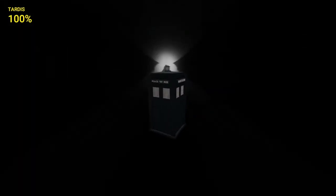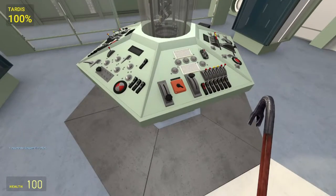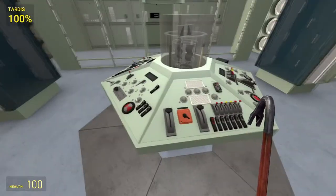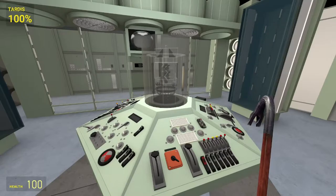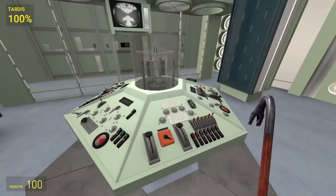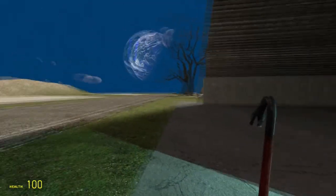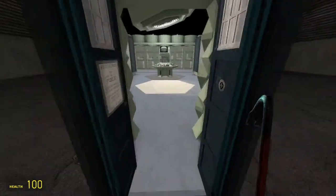If I press E to go back to the console room and hit the lever, we land. Going outside the TARDIS, you'll notice we moved from over there to over here — which is really lovely.